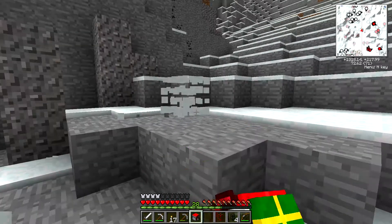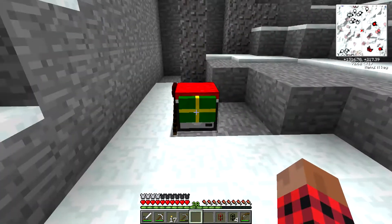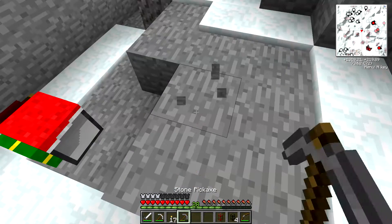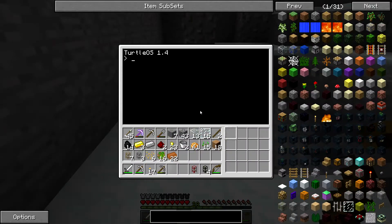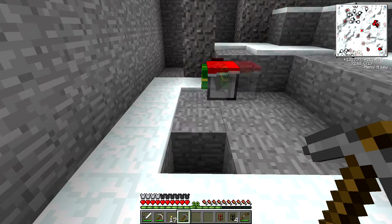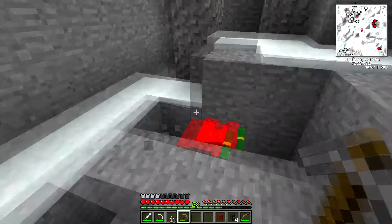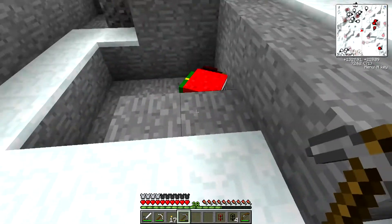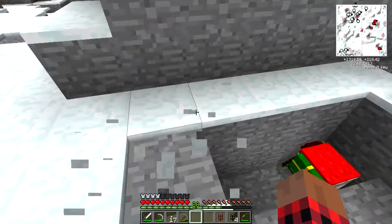Let's clear off some of the snow. We'll put him down there and we're going to give him the command. He comes preloaded with a handful of commands — one of them is excavate. Let's get into Franklin here and tell him to excavate three. We're going to put the coal in here, and that will get him working. There he goes. He's going to dig down in a three by three pattern all the way down to bedrock.